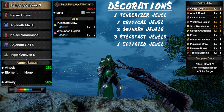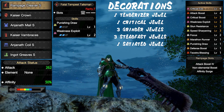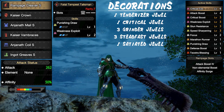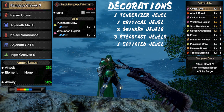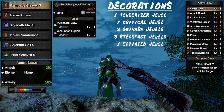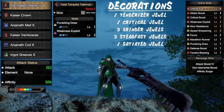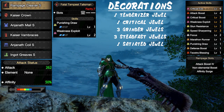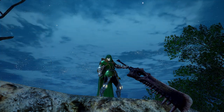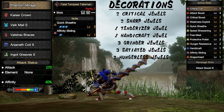Going into our first set, we have our greatsword set that utilizes a rampage cleaver. This option is going to be weaker compared to the narga greatsword, however it's going to be a lot more comfortable, which is what we're aiming for. We are getting 100% crit when attacking weak spots. You would be able to get focus level 3 if you have a better talisman, but focus level 2 is perfectly fine. The added bonus is you get to use whichever layered skin you want for the greatsword.